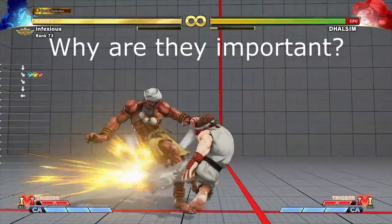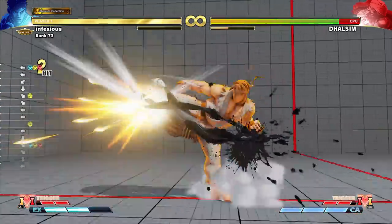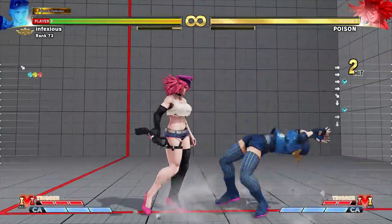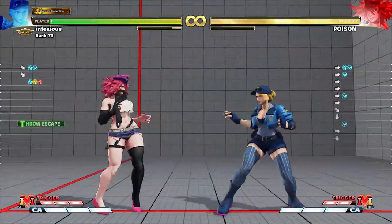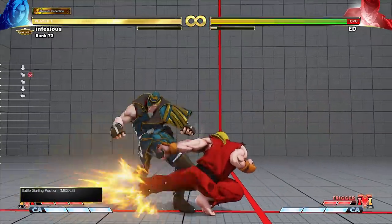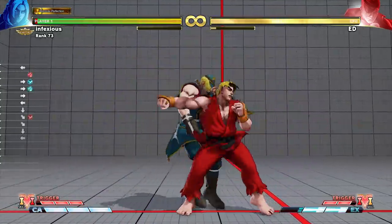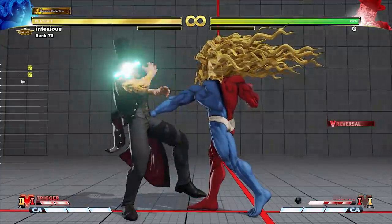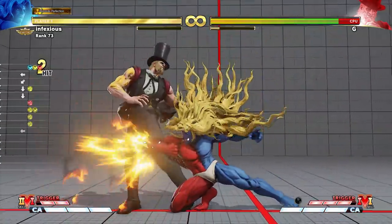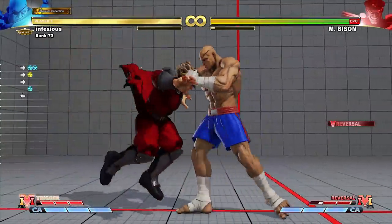Why are they important? Option selects are powerful because they reduce the amount of guessing a player has to make by countering multiple outcomes automatically. Some option selects can be used by all characters and some can only be used by or against certain characters. You have to build your knowledge of where they can be used if you want to take your game to the next level. Option selects require a lot of practice to perfect, as you have to time your inputs to make sure they register correctly. Timing can be different with each character, so make sure you experiment with your own.